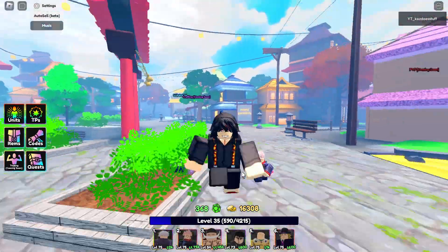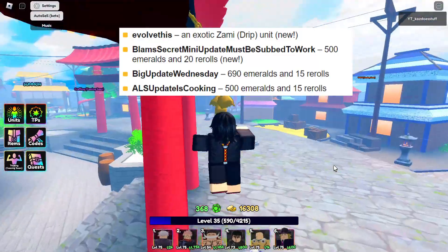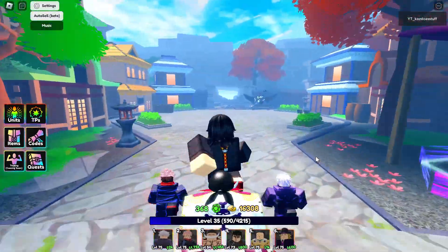The other thing they've added is more codes — I'll put them on screen so pause if you need to. They've added a code for another Nami, so you can have two Nami drifts now. Use this code if you don't have Nami at all.